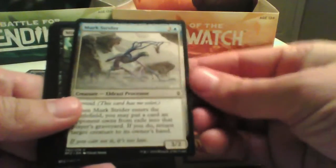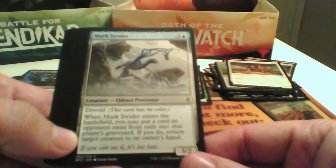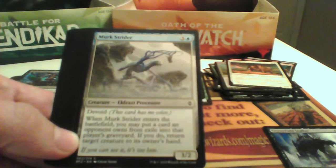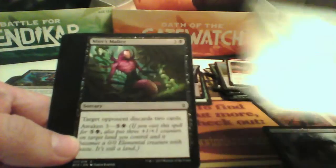Undo Greythorn — not our colors. Merc Strider is a 3/2 for 4/4. When it enters the battlefield, you may put a card an opponent owns from exile into that player's graveyard; if you do, return target creature to its owner's hand. So you can bounce one of his creatures — can be used.